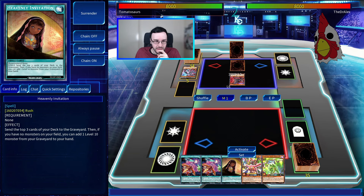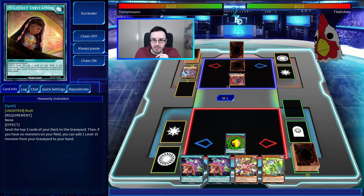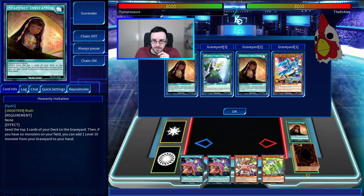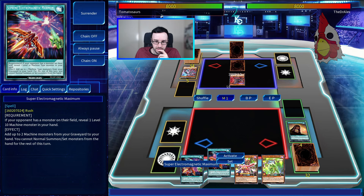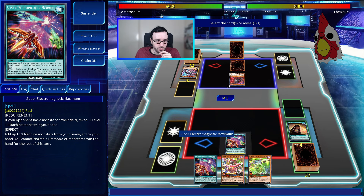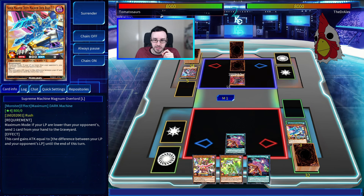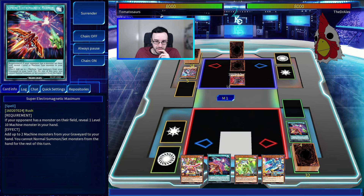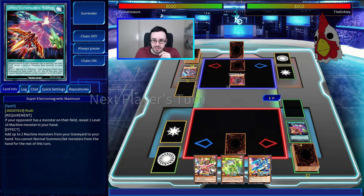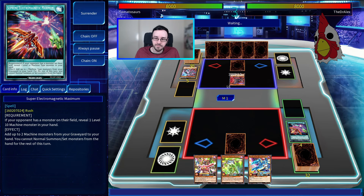I liked your open so much I'm going to have an Invitation too. I'm going to activate my Supreme Electromagnetic Maximum, reveal a level 10 from my hand, and add up to two Machine monsters from my graveyard to my hand. I see what I've done here — I didn't read. I'm going to set and pass. I think I did this exact same play last time — used Electromagnetic Maximum and screwed myself then as well.